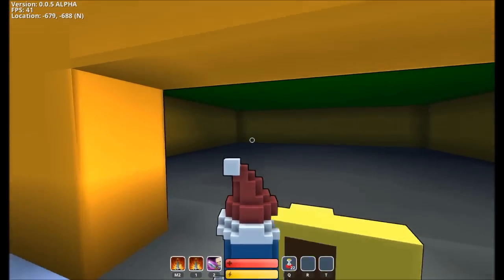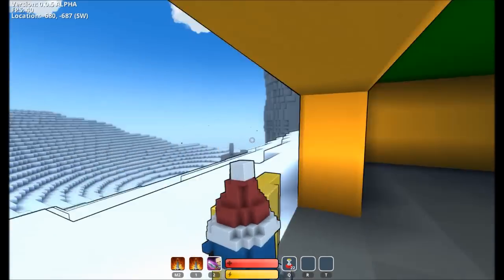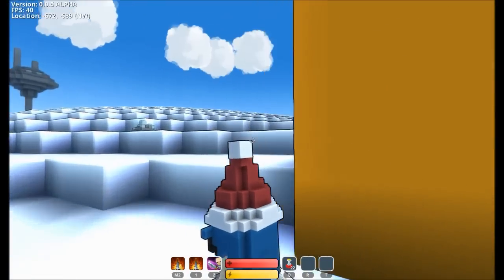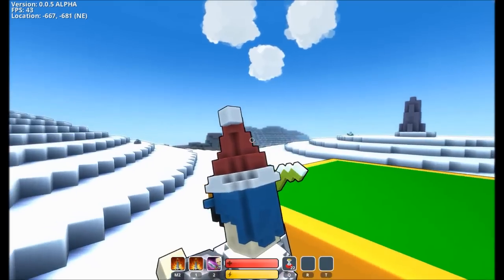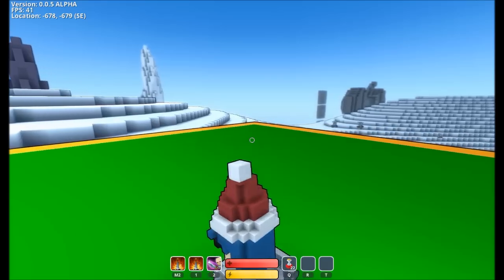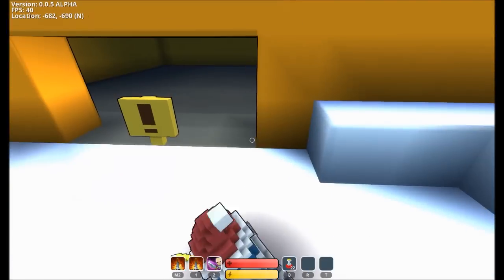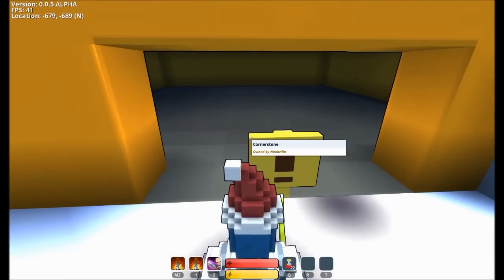I went ahead and made my little cornerstone here. It's very basic, as you can see — not a whole lot going on, just your regular old boring cornerstone brought to you by me, Noobzilla. Here is my green roof; green is my favorite color, I figured why not. Okay so this is my cornerstone, and I will show you what you can do with cornerstones.